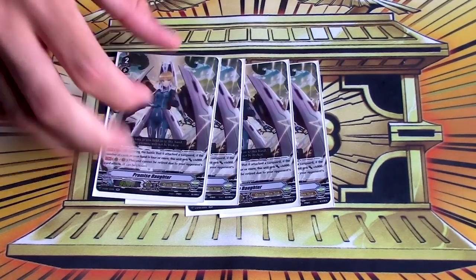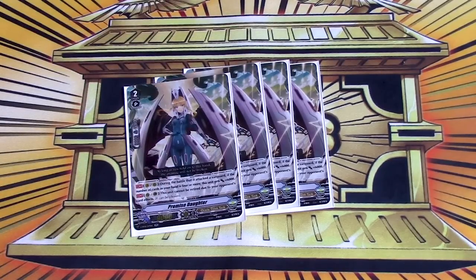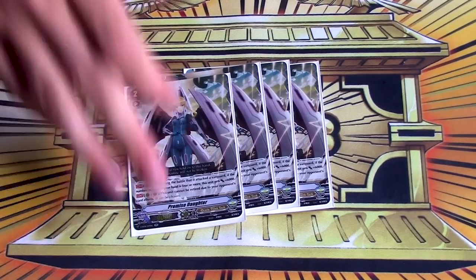Four copies of Promise Daughter — it's a 15k beater that can't be retired, which is basically a pseudo-resist, and it's free and it hits decent numbers. I'm trying to get that Tank Man mode interrupt thing, but nobody I know has them and I can't put in a TCG Player order for like eight sets. But Promise Daughter's good.